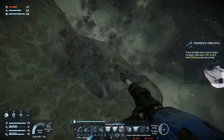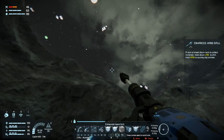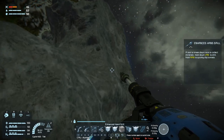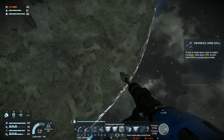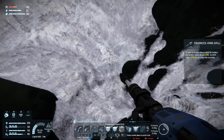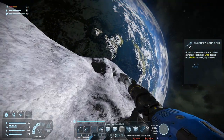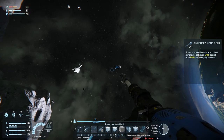Doesn't seem like there is anything on this asteroid. Would be nice if there was some platinum. I don't see anything though. Maybe here — it's just rock. It's just rock. Alright, in that case we need to find our ship again. There it is.